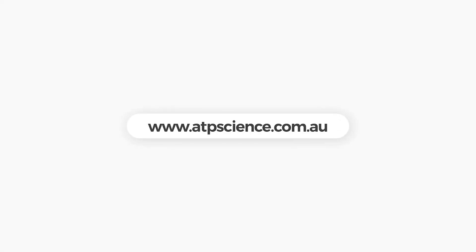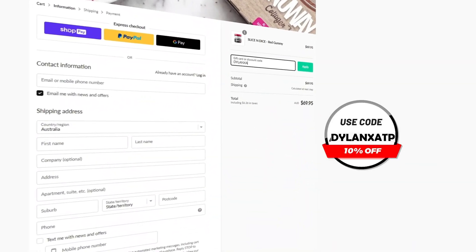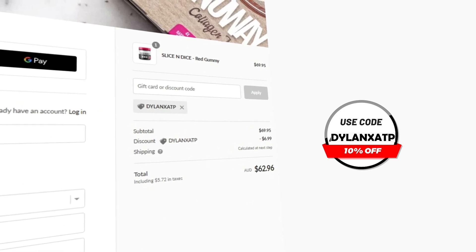If you want any pre-gaming fuel or supplements, head over to atpscience.com — the first link in the description — and use the code DILLANETSATP at checkout to get yourself a discount. Not only is it the cheapest way to get supplements, but it helps me out a ton. So thank you.